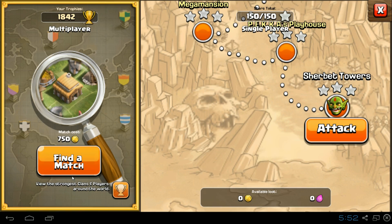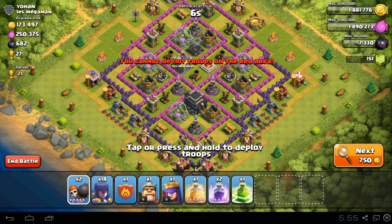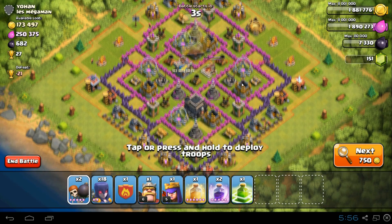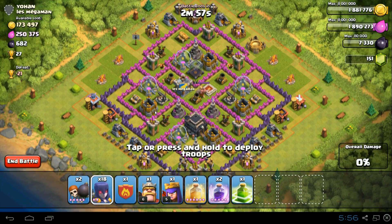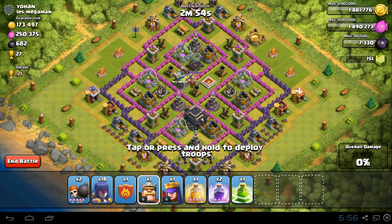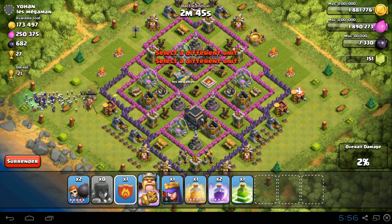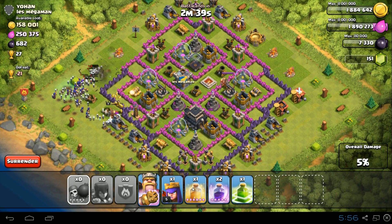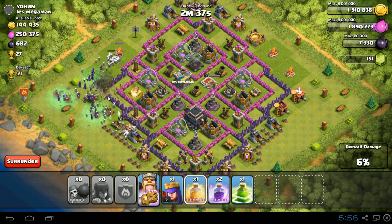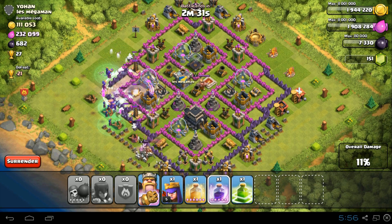I found a base. We're going to start off as far away as possible so it gives my witches time to spawn some skellies. I'll deploy my Barbarian King just for a bit of tanking action, and I'm getting all my skeletons now all in one spot. I'll use the wall breakers to break the first layer of walls and put a heal spell and a rage spell right there.